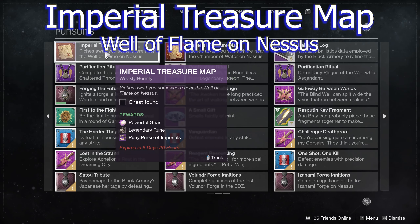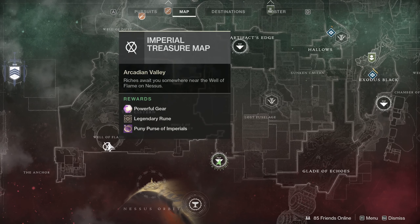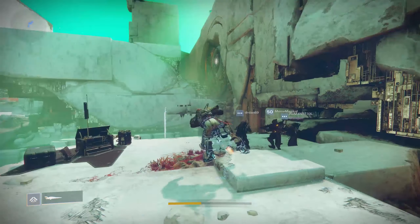Alright guardians, still working on this imperial treasure map series. We've got the Well of Flame on Nessus treasure map. If you load into the Cistern — the bottom left section of Nessus — you'll notice it right here in the front of the Well of Flame. You've got to go all the way up inside and drop down, and if you don't look behind you, you will miss it.